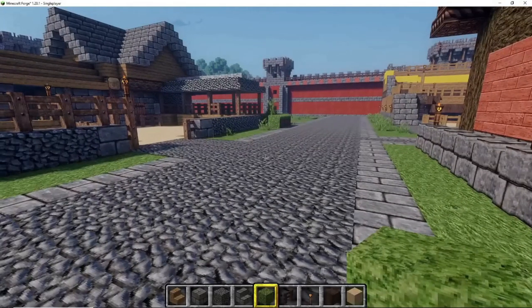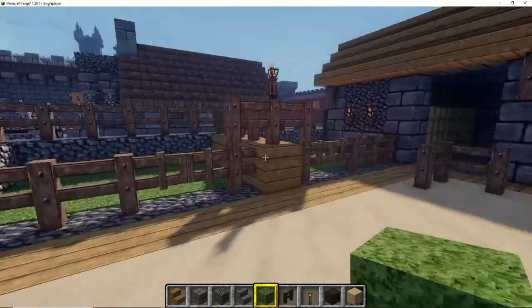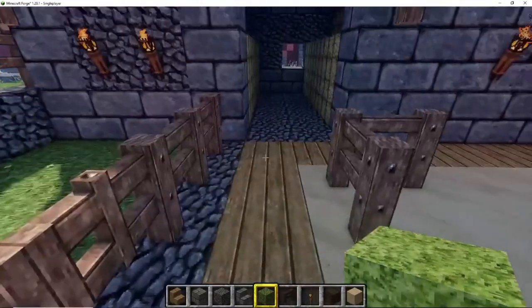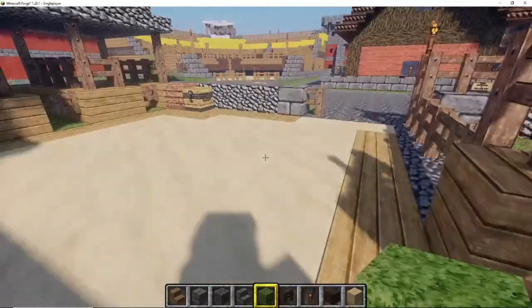The keep was supposed to be part of this area, but I didn't know how big the training area was going to be, so I ran out of space. This section is the animal sheds — more like dog kennels where you'd keep hunting dogs or similar animals.